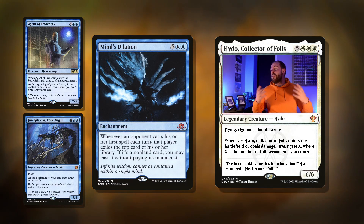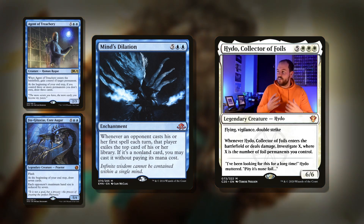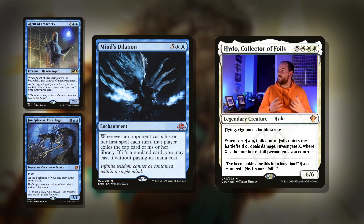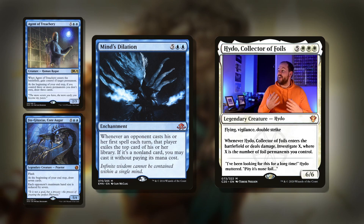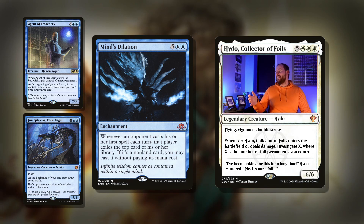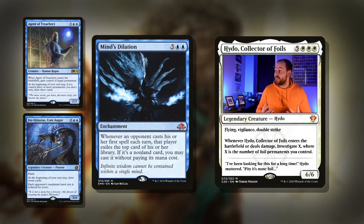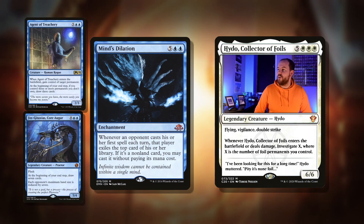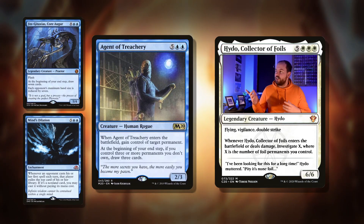We've got Minds Dilation — one of the big enchantments I was talking about. If you want to copy an enchantment, this is a great one to do. Seven mana for enchantment: whenever an opponent casts their first spell each turn, that player exiles the top card of their library. If it's a nonland card, you may cast it without paying its mana cost. Really, really nice. If you get multiple copies of this, you're just going to rifle through your opponents' decks and cast so many big spells that they'll just be overwhelmed.